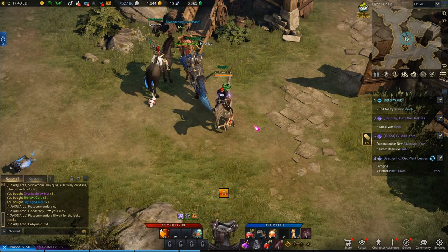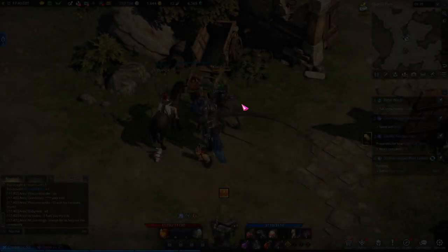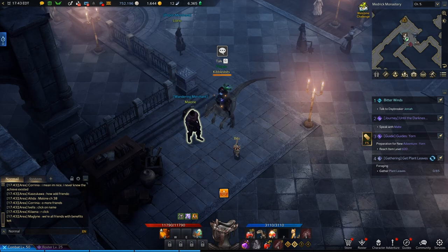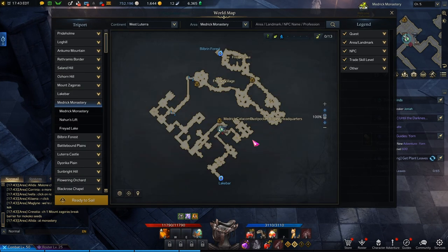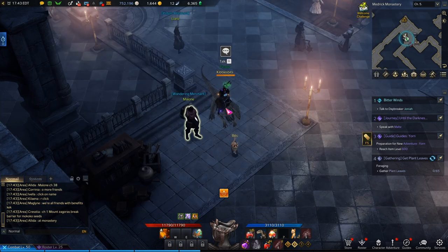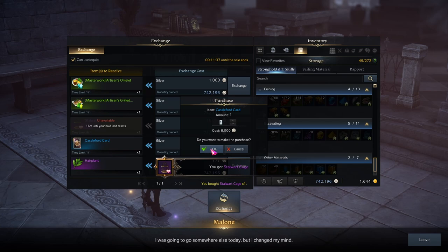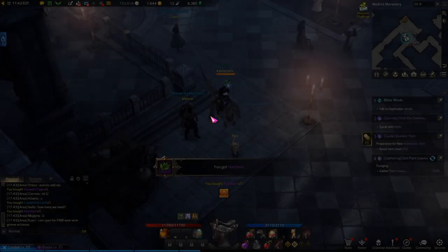I have a little bit of time left, and when you talk to him you'll see there's 15 minutes until the sale ends, so I've got to hurry up and find the other ones before they're gone. I found another one — this one is Malone, in the Medrick Monastery in West Lutera. He could have been in a different location, but this is where I found him. We got another rapport item to buy, and also a hair plant.